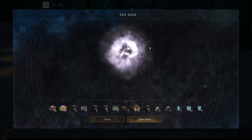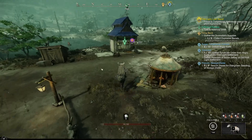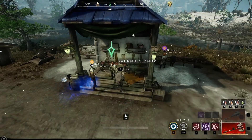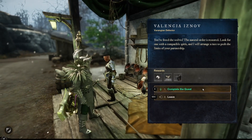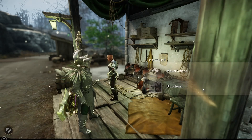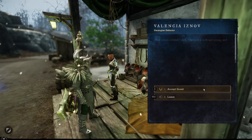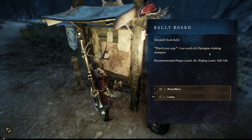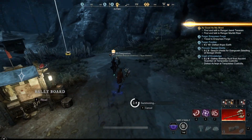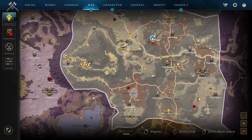So, first things first, before you actually unlock this lion mount, you will have to do a few things. One of them is unlocking your wolf mount. If you guys don't already have that, check out the video in the top right corner — that gives you another step-by-step guide on what you have to do to unlock the wolf. It's really not that hard and it's pretty straightforward. Essentially, unlocking your lion is just like how you unlock your wolf.